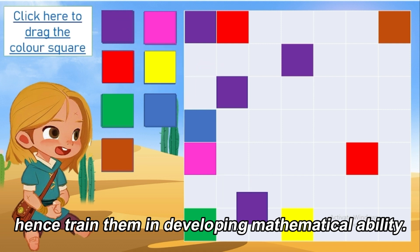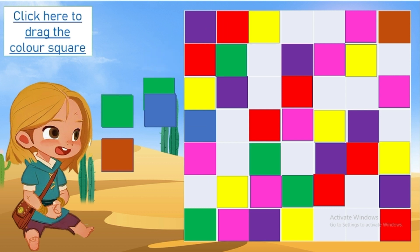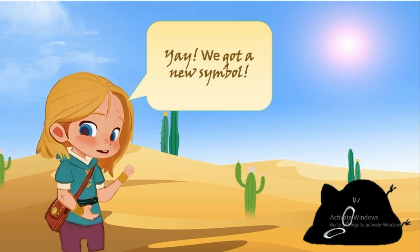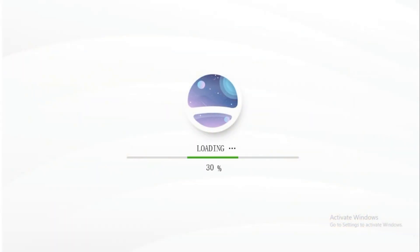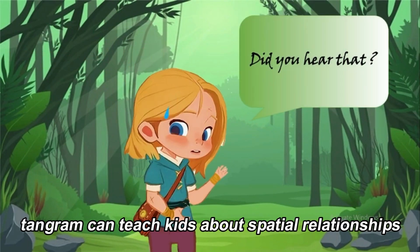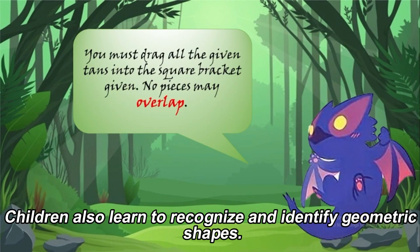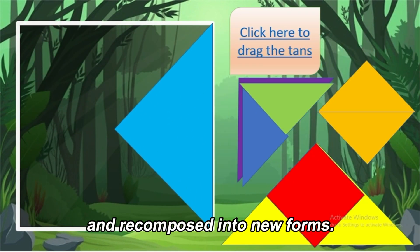Level 2. Level 3. Like building blocks, tangrams can teach kids about spatial relationships, develop stronger problem-solving abilities, and help them understand basic arithmetic. Children also learn to recognize and identify geometric shapes. Therefore, they will understand how geometric shapes can be decomposed and recomposed into new forms.